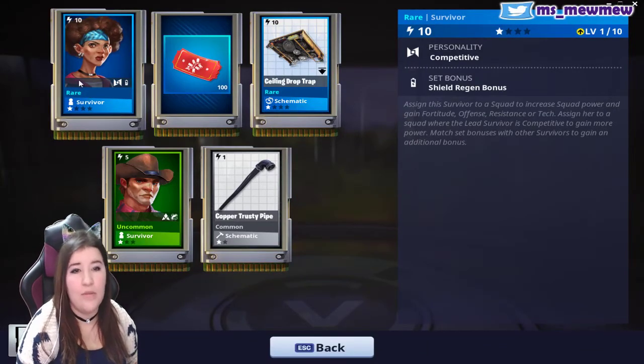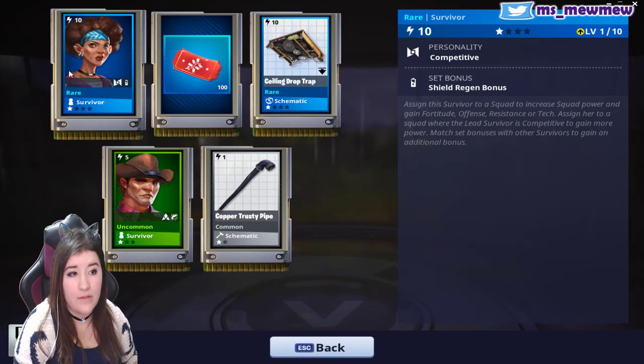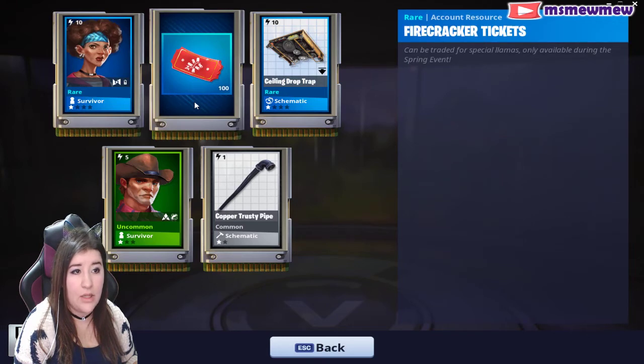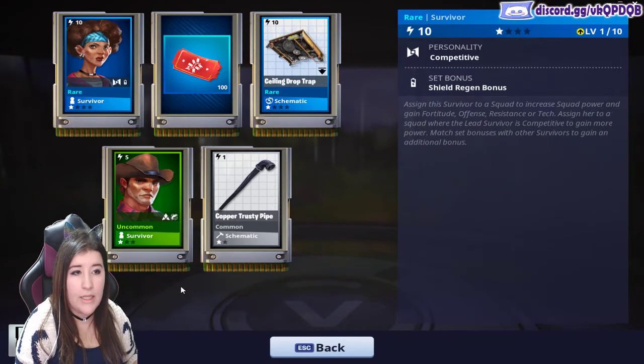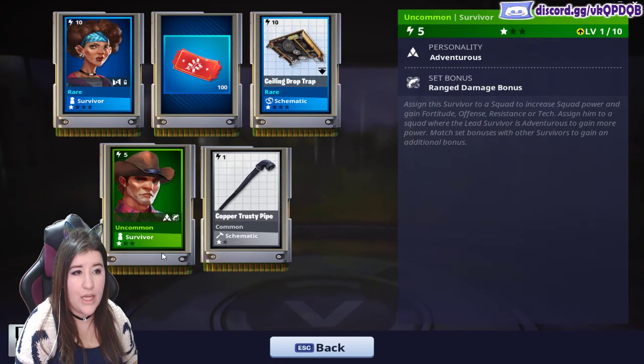So I have a survivor, which I have no clue what it is. Personality: competitive. Assign the survivor to a squad to increase squad power and gain fortitude, offense, resistance, or tech. Assign to a squad where the lead survivor is competitive to gain more power. Match set bonuses with other survivors to gain additional bonuses.